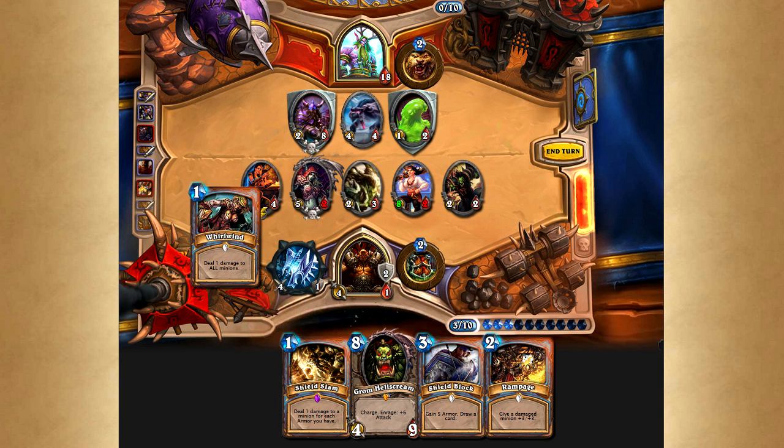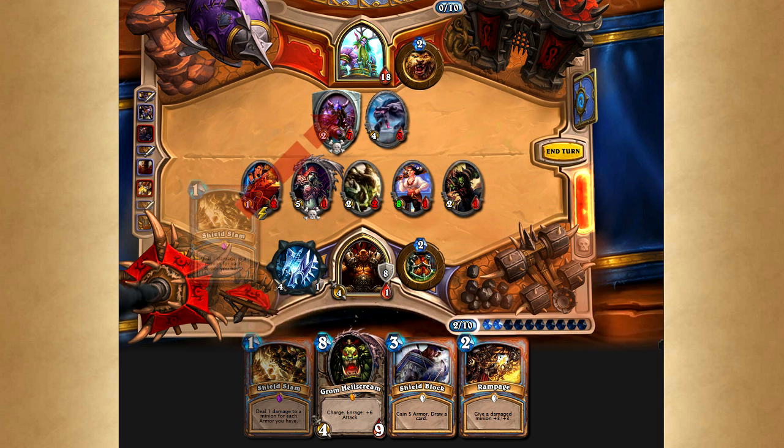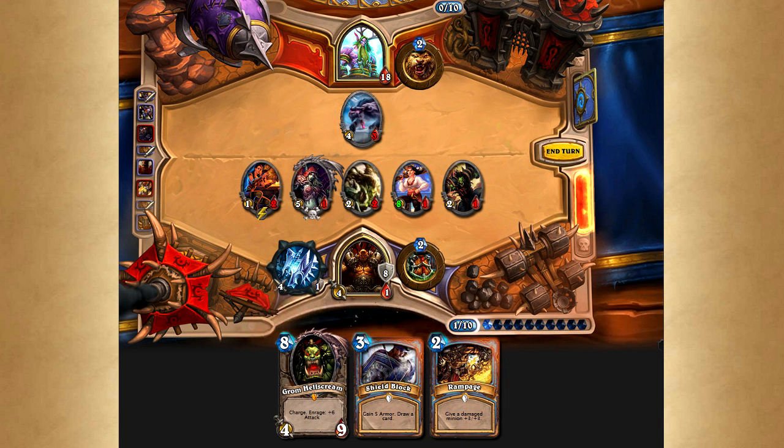Now is the time to use our Whirlwind. As it does damage to all minions and we have 5 minions on our side of the board, we gain another 5 armor. This also puts the Mini Sludge in kill range of our Armorsmith, which we then take advantage of and gain another point of armor. The 8 mana we now have is enough to Shield Slam the Deathlord using up one of our remaining 2 markers. Since we have no more cards in our deck, the Deathlord's deathrattle sadly does not summon a minion for us, but the way to attack Malfurion is free now.